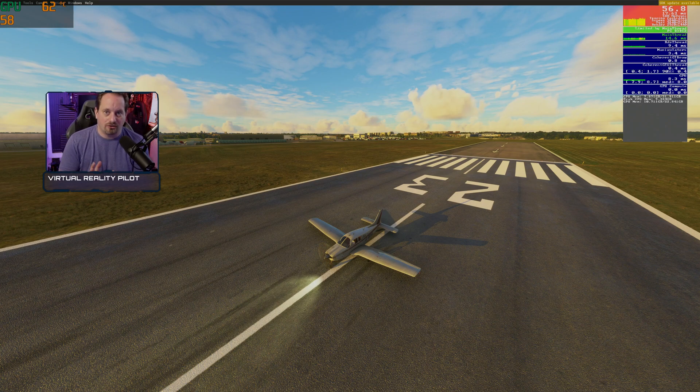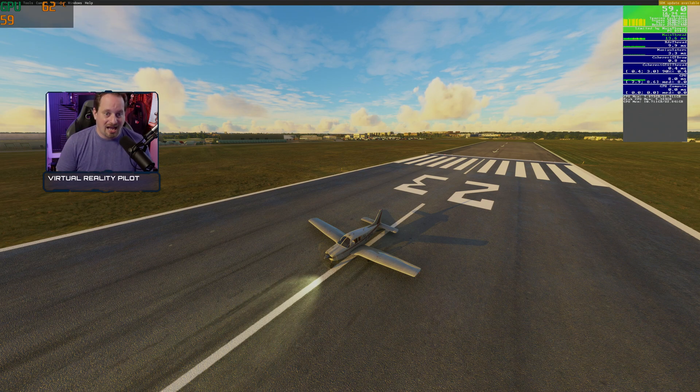This is a follow-up video to the RTX 4090 review in Microsoft Flight Simulator, where we were getting some very puzzling results for deep learning super sampling. A big thank you to Tyler, who made a comment on that video pointing out that the in-game frames per second counter actually can't observe the frames that are added when you use the new frame generation capability in DLSS 3.0.